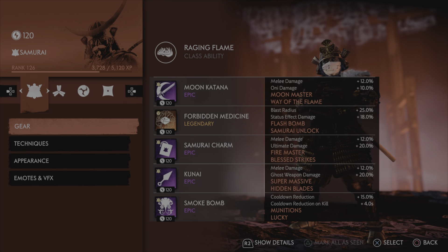We're using Blast Radius and Status Effect Damage on Forbidden Medicine. I swapped out Black Powder Bomb for Flash Bomb because flash bombs still give resolve gains — that was one of the requests for this build. Flash bombs are underrated; you can do tons of damage while being safe, plus the resolve gains. We're using Status Effect Damage because we're running Raging Flame as our class ability. For the charm, it's a Samurai charm with Melee and Ultimate. You could drop Ultimate for a second stack of Oni, but one of each feels like a well-rounded build.